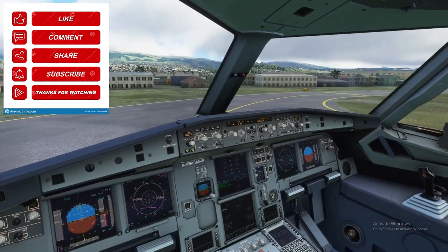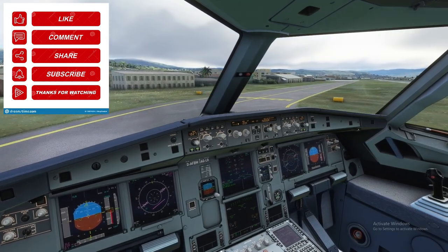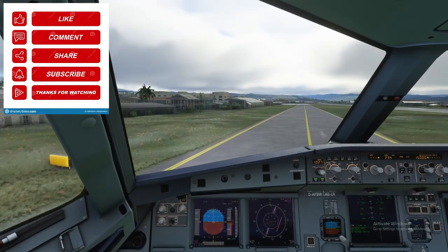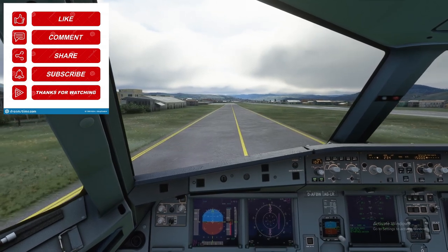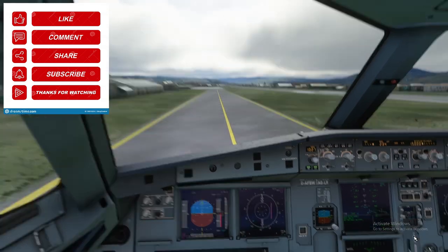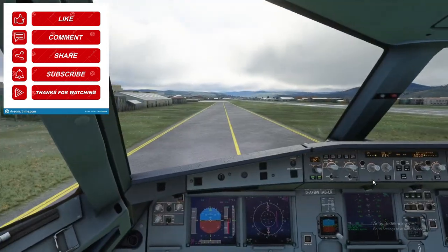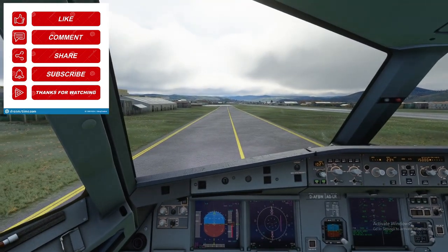Our goal today was not sightseeing but practicing VOR navigation, holding patterns, and ILS with raw data — and with the help of this amazing FlyByWire modification, they've done a terrific job making this airplane what it is today. Flight time was about 34 minutes. Parking brake set. Thank you very much for watching — likes and subscribe, you know the deal. Any comments are always appreciated. Have a great day — see you next time.